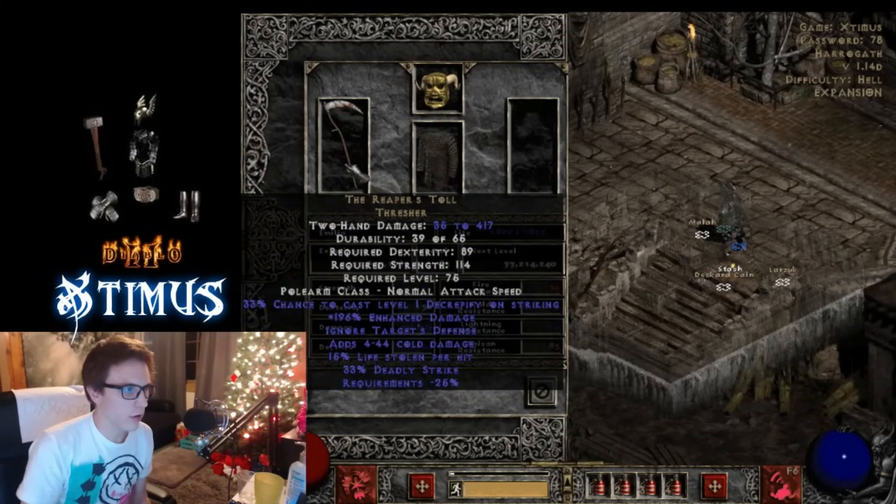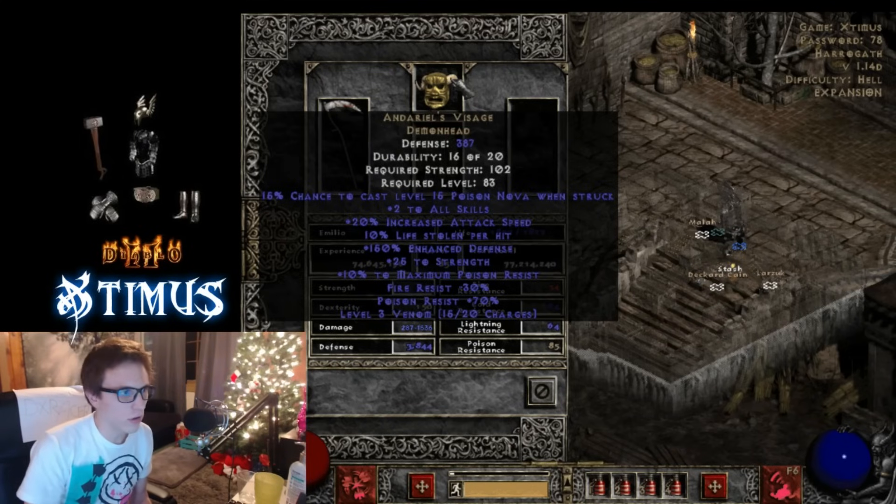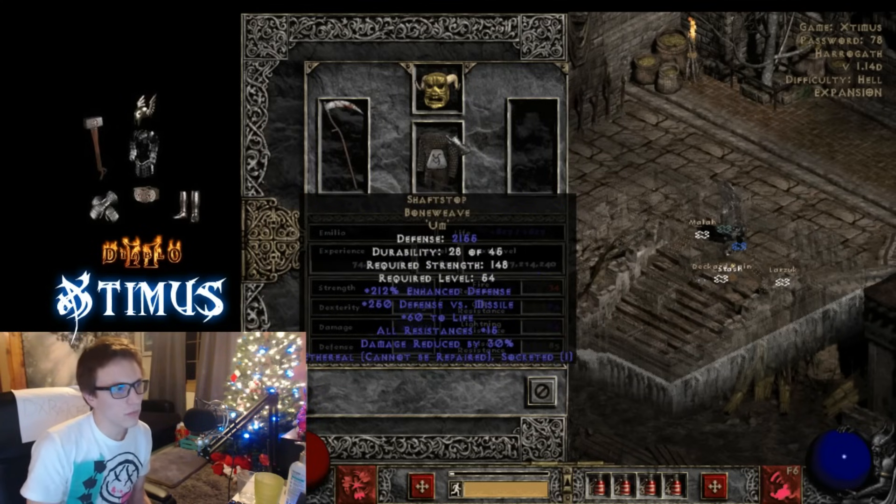As far as the mercenary goes, you want to make sure you use Reaper's Toll. This will decrease the monster's attack speed, physical resistance, and the damage they do — it's a great benefit and an easy item to obtain. You also want to go with Andy's Visage. I'd recommend putting one socket into it and socketing a Ral Rune so you don't get the negative fire resistance — that's really important so your merc doesn't die from fire damage all the time. For armor, I'm currently using an upgraded Shaftstop; if you can't afford Fortitude, there are other good options.